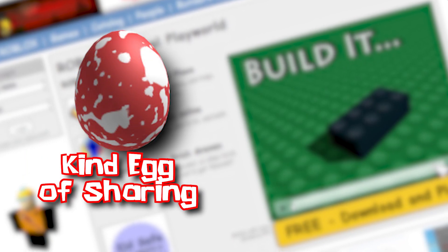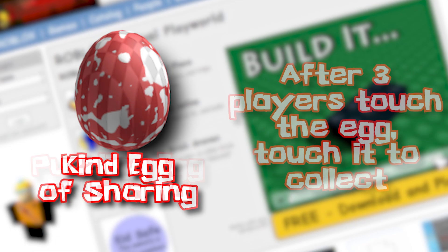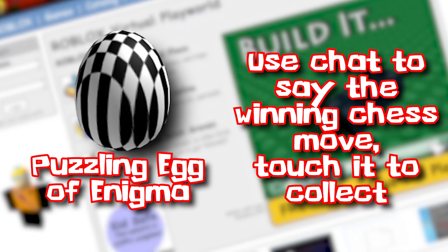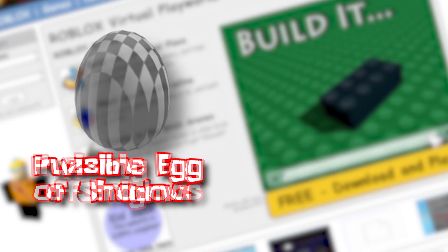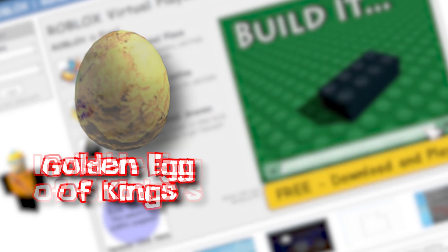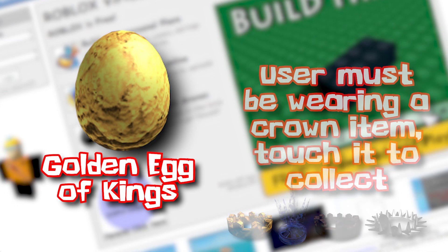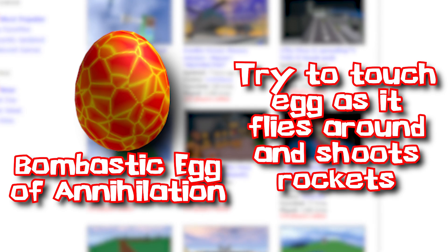The kind egg of sharing required three players to touch it before someone was able to collect it. The puzzling egg of enigma required players to play chess with the egg — it would randomly bring up four different chess boards, and the player would need to chat out the winning move in order to collect the egg. The invisible egg of shadow would fade invisible over time. The golden egg of kings required users to wear a crown avatar item, very few of which were available on the site at the time.